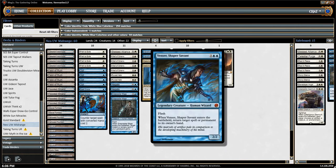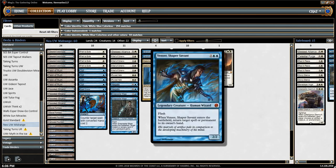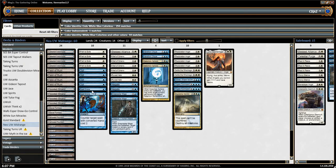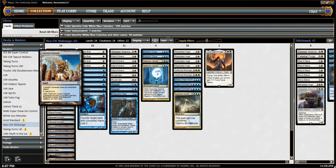Too bad we don't have Karakas in Modern — actually, it's probably for the best, since Venser is a legendary creature. The mana base is pretty stock for a list like this. We've got some basics for the usual reasons, some ways to fetch said basics, a pair of Hallowed Fountains, a pair of Glacial Fortresses, our Field of Ruin suite, and four Celestial Colonnades.